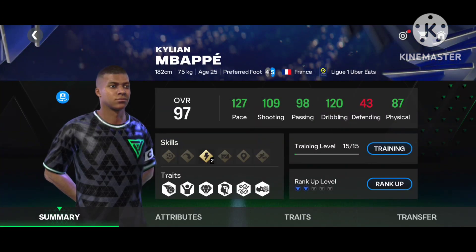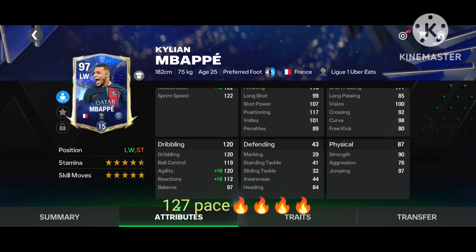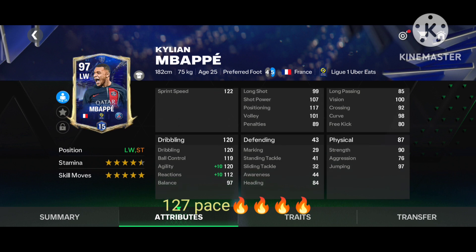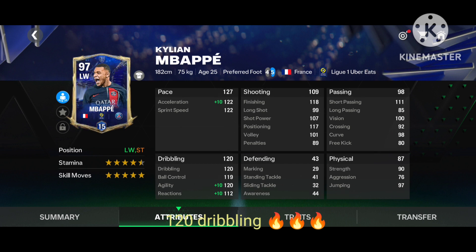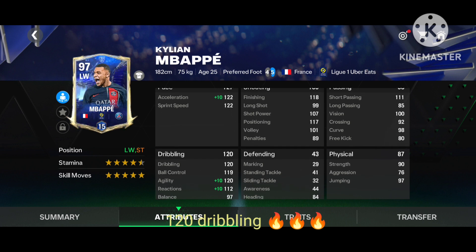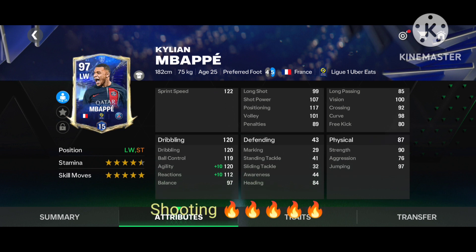Here you can see the stats of Kylian Mbappe: 127 pace, 109 shooting, 120 dribbling, 87 physical, and 98 passing. His pace is 127 — amazing pace, dear friends. Dribbling stats are 120 plus 10 agility. He has amazing shooting stats as well, and his positioning is also very good.